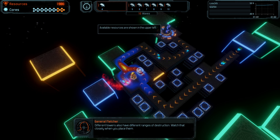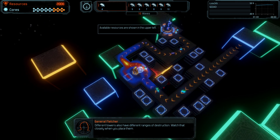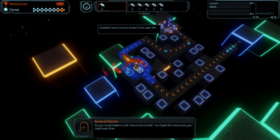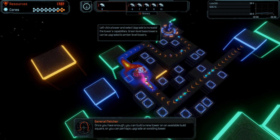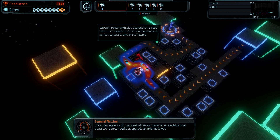Different towers also have different ranges of destruction. Watch that closely when you place them. As you recall, towers cost resources to build. You'll get the resources you need over time. Once you have enough, you can build a new tower on an available build square, or you can perhaps upgrade an existing tower.